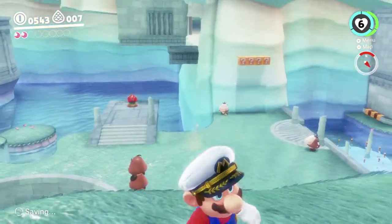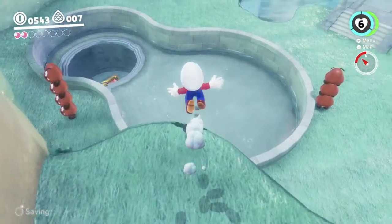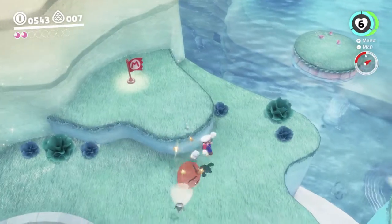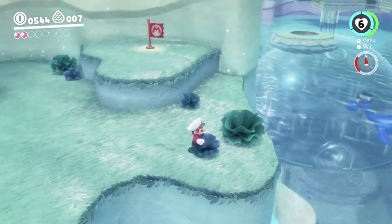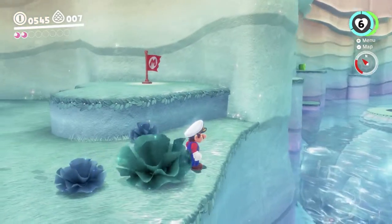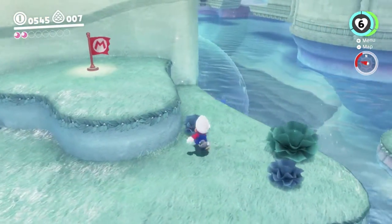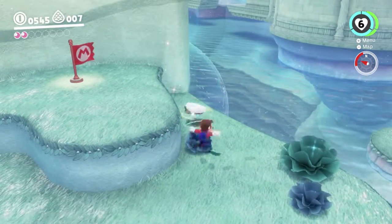I think this is why the Goombas are here, to help you get up here, but you don't need them. If we just come over here, I'm gonna clean up some of the Goombas around so they won't bother us. Basically there's a platform you can see around there — we're gonna be jumping over there. It may look like you can't, but you can. We're about to.